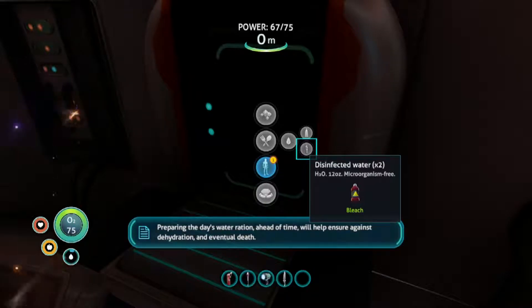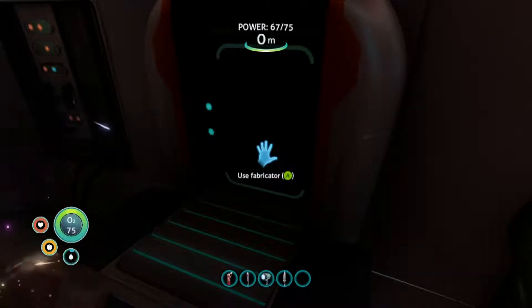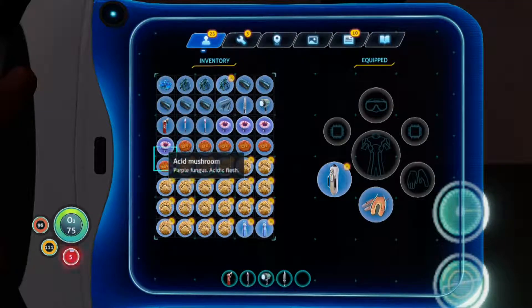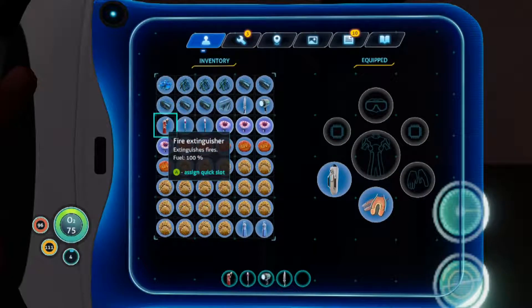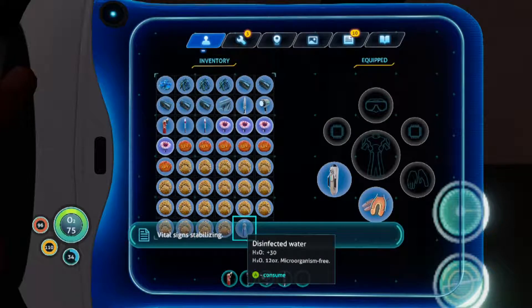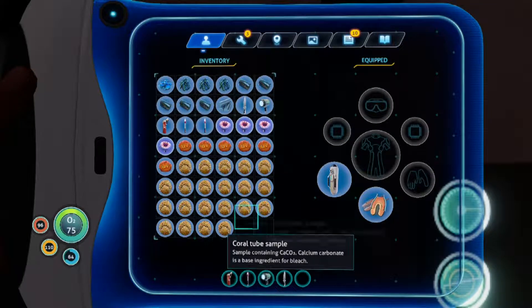This is the bigger one. Oh, I only could get one? Yeah, but it's really useful. Let's take a drink. Preparing the day's water rushing ahead of time is a good idea — that's what Siri told you. You made two. You didn't eat the bottle. Eat the bottle, Gabe. I require sustenance. Tastes like tea and crumpets.